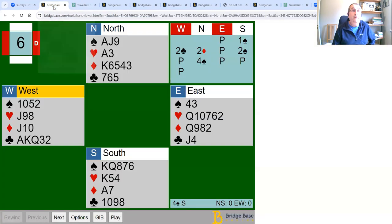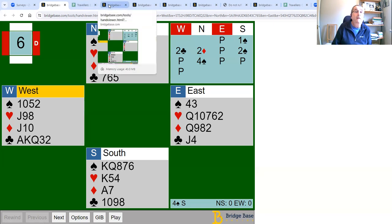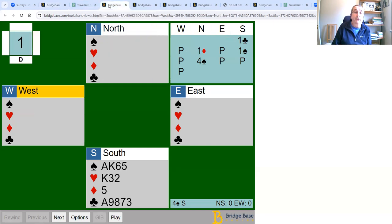Some people, when playing a hand like this, get very despondent because the opponents start off cashing the ace, king, queen of clubs and there's not much you can do about that. They think they need to draw trumps, but if you draw trumps right away it will take three rounds and then you'll be left with a heart loser at the end. Let's have a look at this next hand, where you've opened a club, your partner bid a diamond, you rebid a spade, and your partner jumped to four spades.